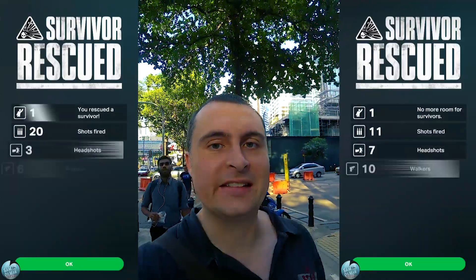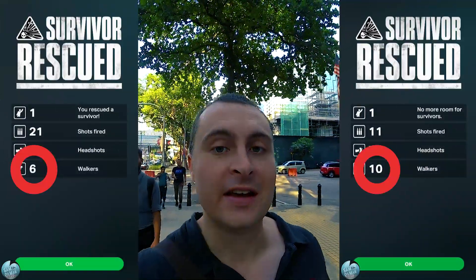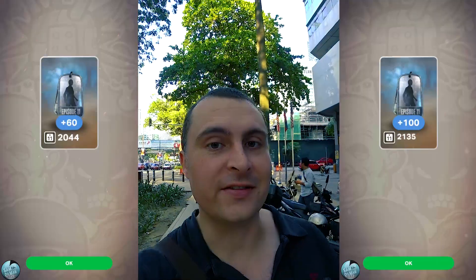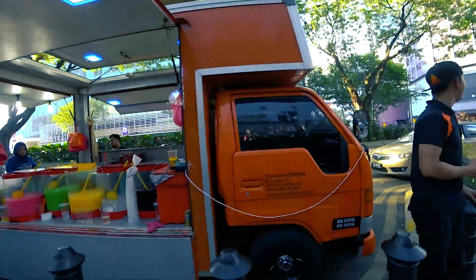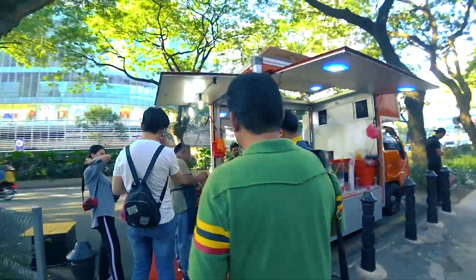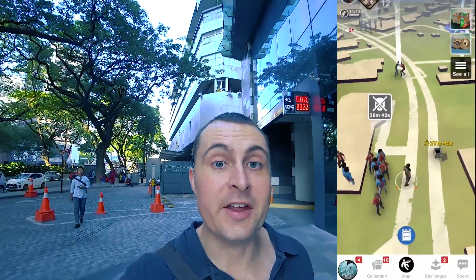I've seen between six to ten walkers at every survivor location, so you should be getting between 60 to 100 Karel tokens for every survivor you save. You need to know what your survivors look like off in the distance so you can go directly to them.